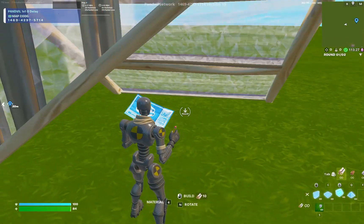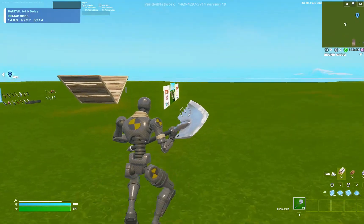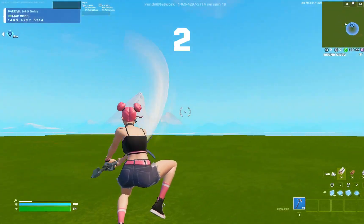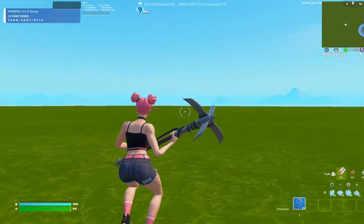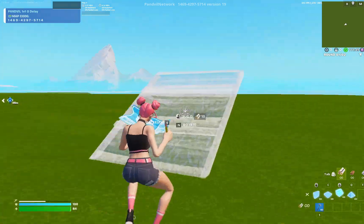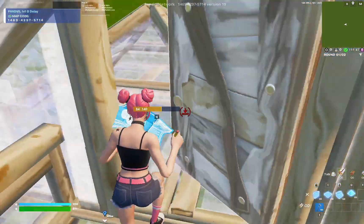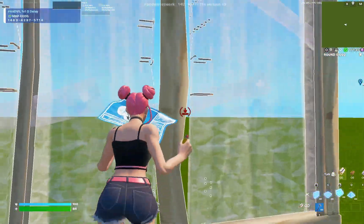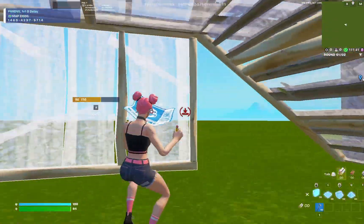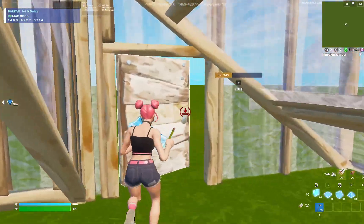Coming in at the number 2 combo, we have Surf Witch with Catwoman's grappling claw. I named this as my combo — it just looks really clean and I just really like it.